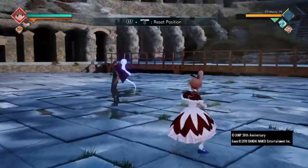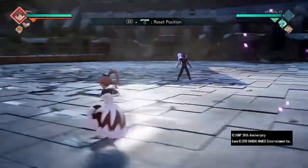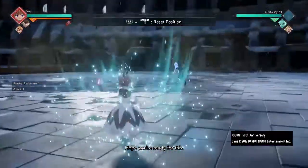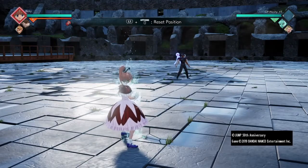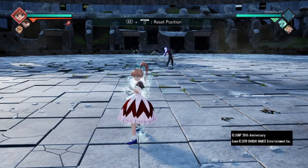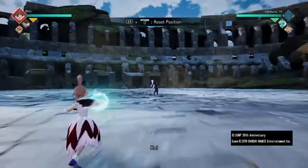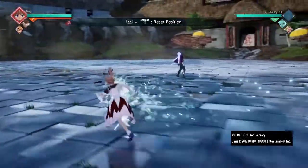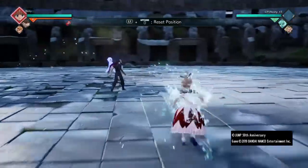Then you got Tenko, which is a move that powers up your attack and defense. It's a physical resistance, which is defense, and it lasts for the entire round. So if you get this off once, it costs one mia and you get the buff for the entire round.